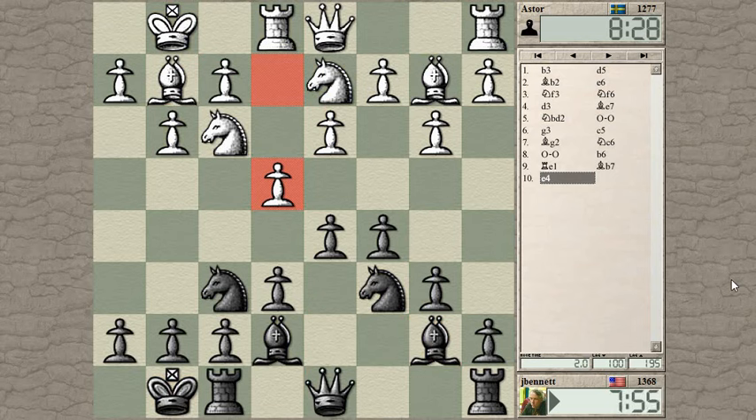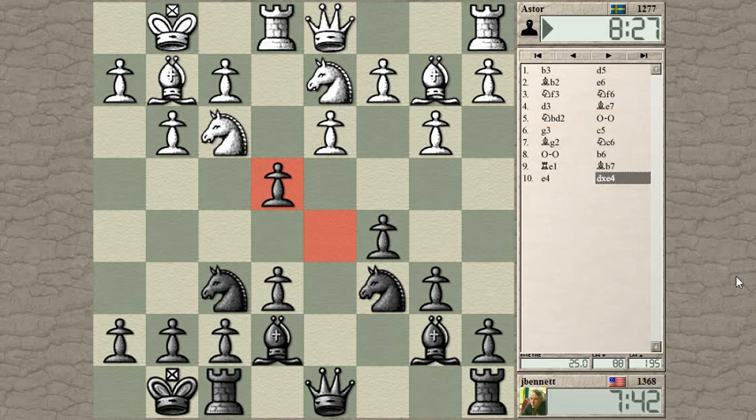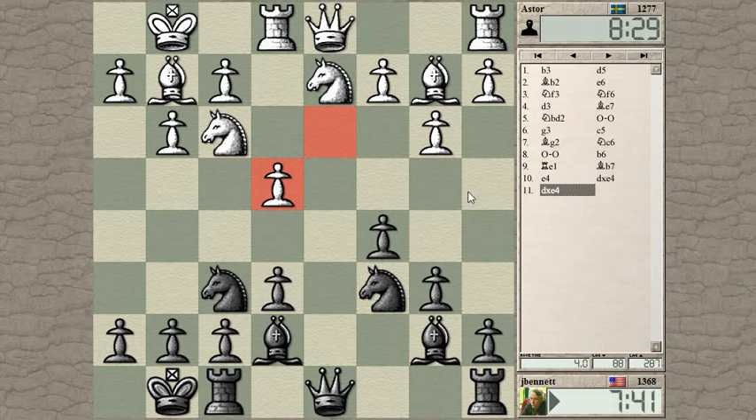What happens when I take? I'm probably going to take because I don't want him to push his pawn forward. If I push the e-pawn forward he could take the d-pawn — might not be so bad, although my queen is then in the way of the bishop. So let's take first. He can just take the pawn — bishop and knight are enough to allow him to just take that pawn.